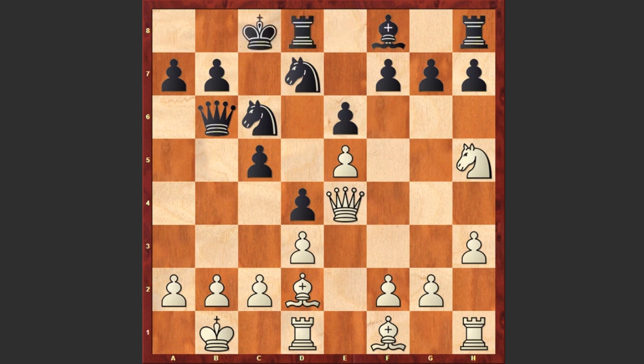A dubious decision by Karyakin — f4 looks like quite a decent move, but it turns out that after this move white's position is collapsing. It was better to play Bg5, move the rook away from the d-file, as later this rook is going to play an important role. Only after Re8 can white play Bf4.